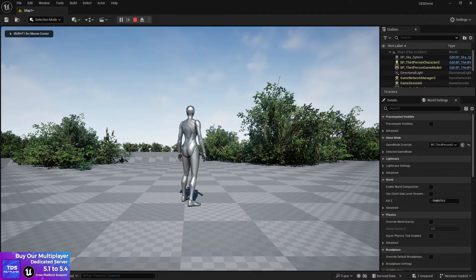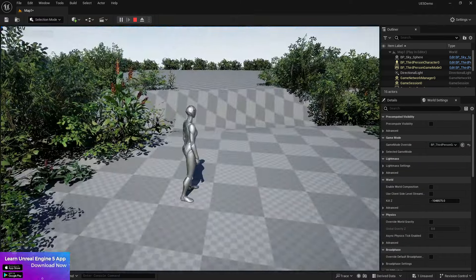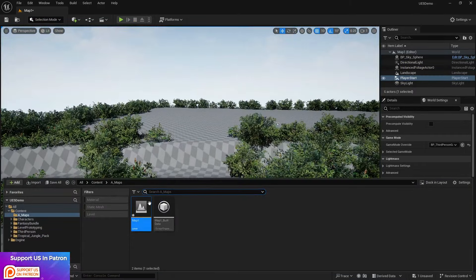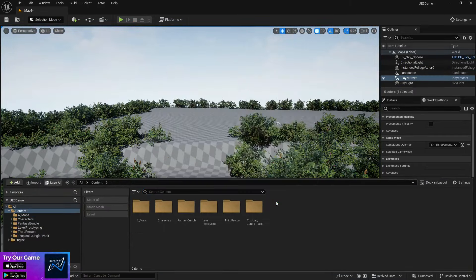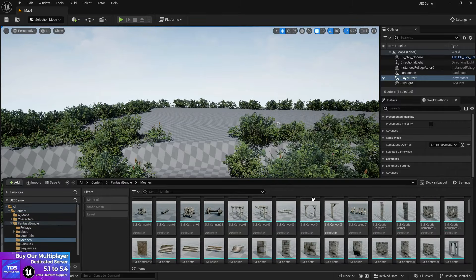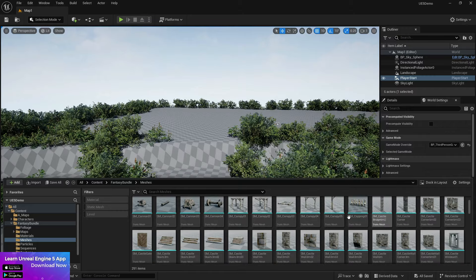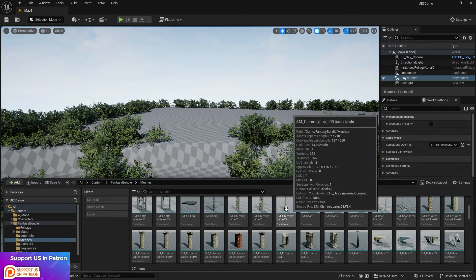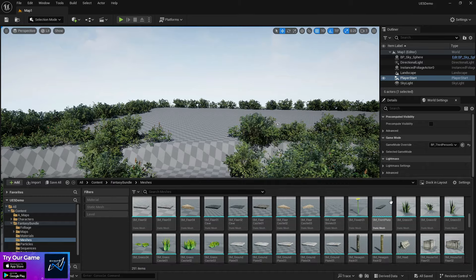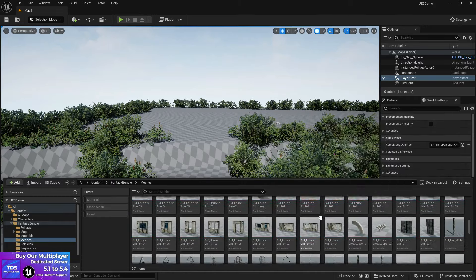It will take a moment to load and boom - here is our third person view, which is really looking very nice. Now let's start designing the stuff. The fantasy wall asset pack has been added, so we can go to the Meshes folder and boom we have everything we need. This is the basic structure it has and it really has very cool assets that I'm going to use.